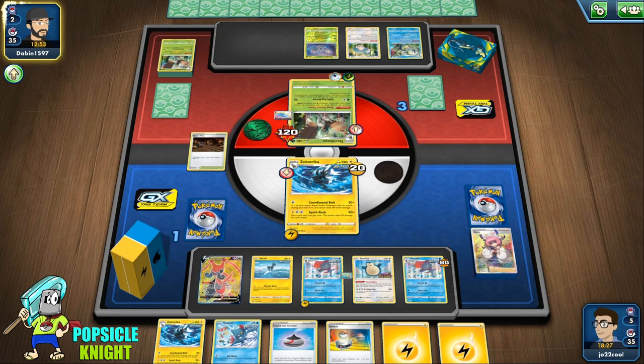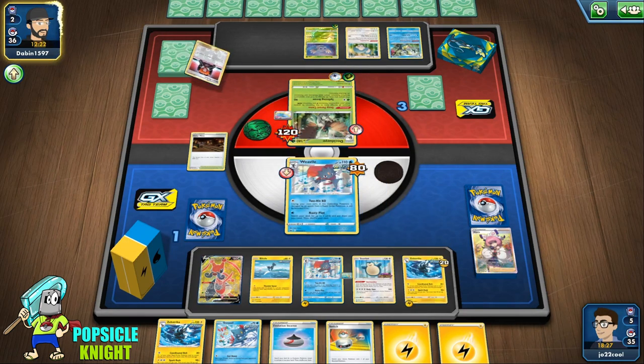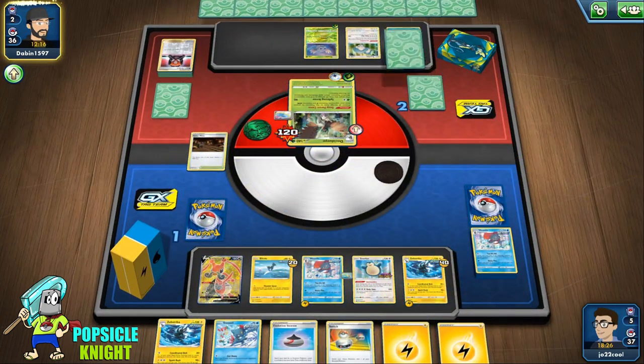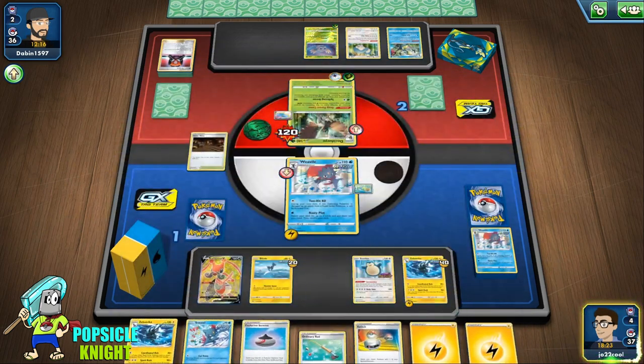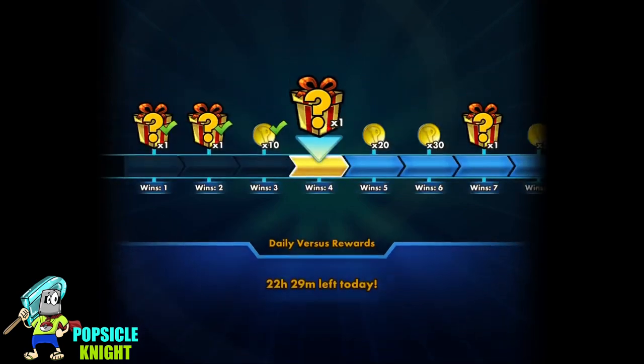The Decidueye Inteleon deck truly is a contender — if it can go against VMAX and GX Pokemon, our one-prizers may not stand a chance, especially with Big Parasol. We just need one more prize card. Go ahead and put Blitzel in the active, evolve into Zubstrika, put an energy on Weavile, and use Clara. We attack with Coordinated Bolt for 120. We actually have three attackers to be able to knock out this Decidueye. We go ahead and promote Weavile to showcase the Scroll of Skies, and our opponent scoops. Good game!